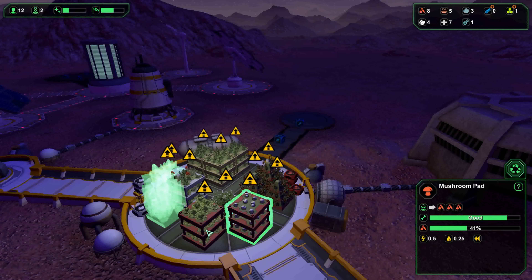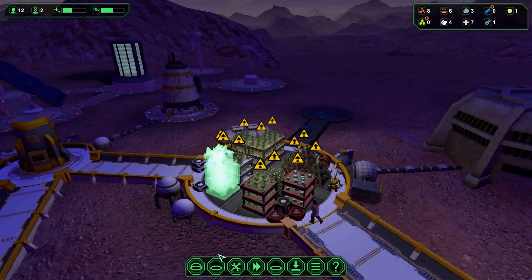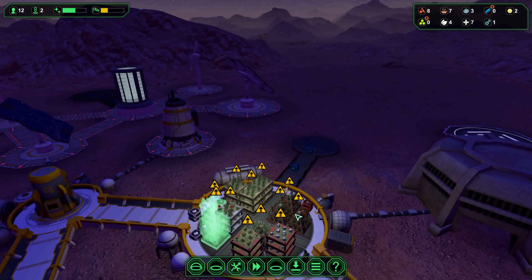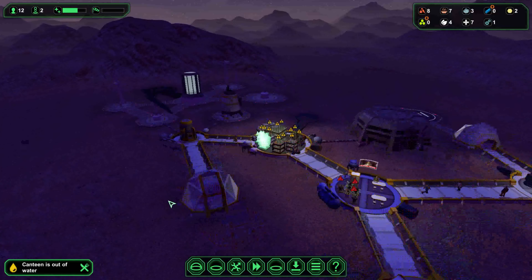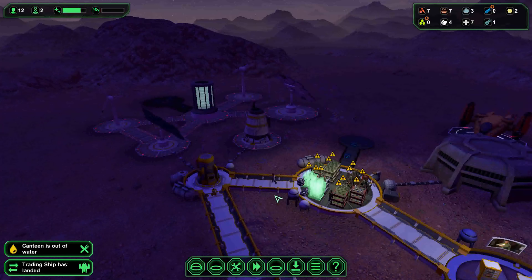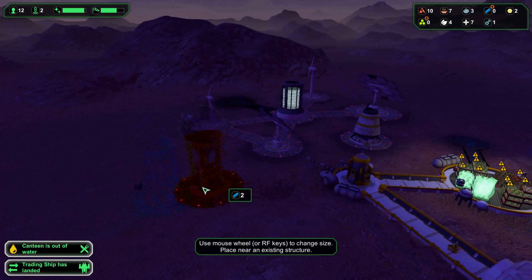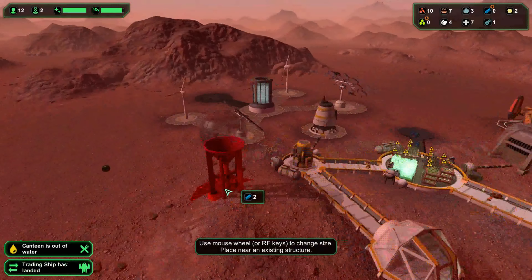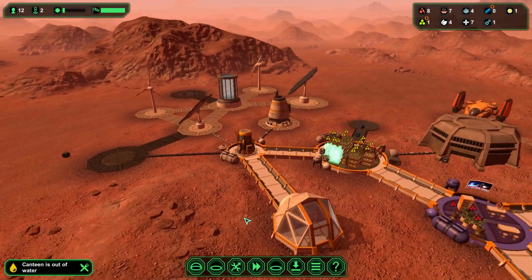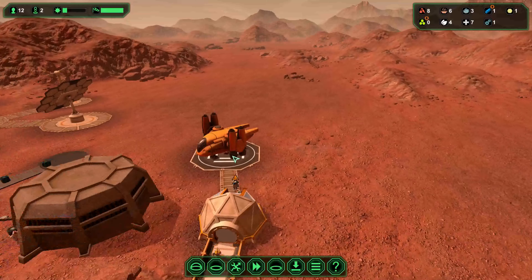It looks like all the food is now built, so it should be okay. That's plenty of food now starting to tick in — twelve colonists, nine food plants. We're low on water! Did I not build a water storage tank? I didn't. Well, that is an oversight. Let's get the water tank put in — I'll connect it to both of them and make that a high priority because we want to get that built so we can start storing the water we don't use.